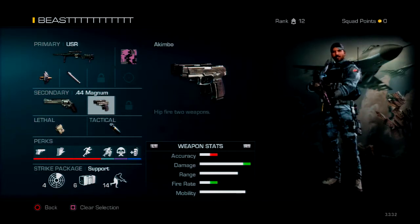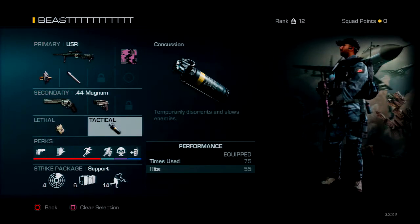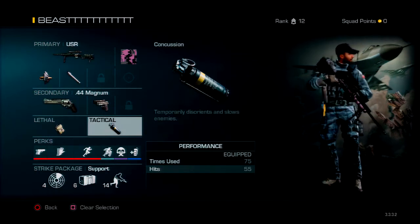I have Magnum because it's faster and more powerful. I also have the IED, which is basically a claymore that can stick to walls — good if you're a camper, though I'm really not. I have a Concussion as well; I didn't really know what else to pick, so I went with that from my first class.